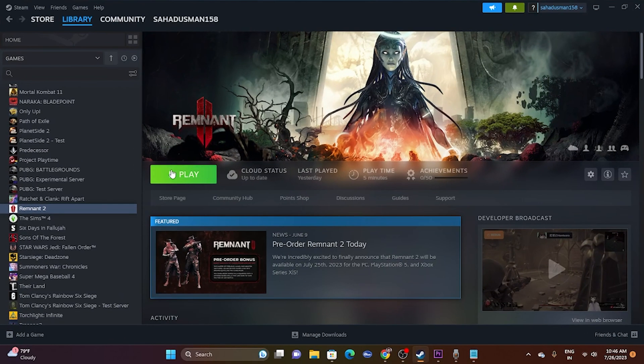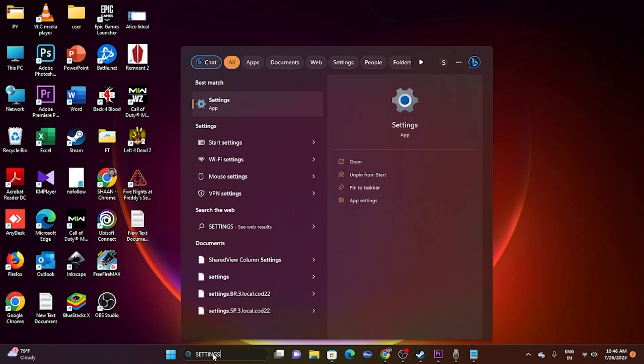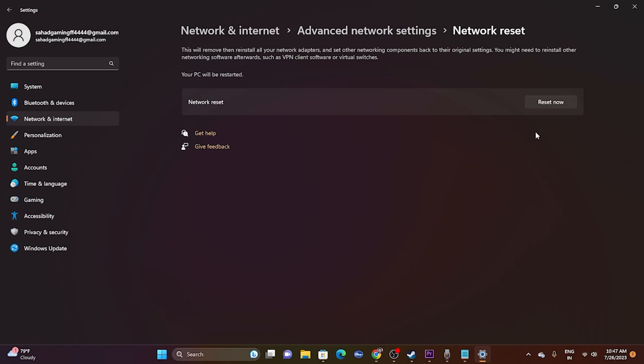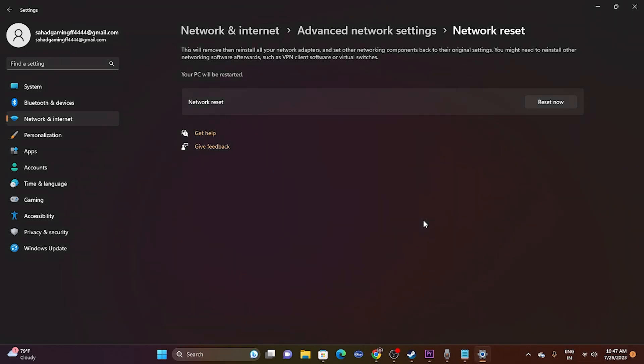Next, try performing a full network reset. Keep in mind that after doing this you'll need to reconnect to Wi-Fi again. Go to Settings, Network and Internet, Advanced Network Settings, then Network Reset, and click Reset. This will disconnect your current Wi-Fi, so you'll need your password to reconnect. This fix worked for many users found on the Steam community. You can also try switching to a different available internet connection to see if the issue is network-specific.